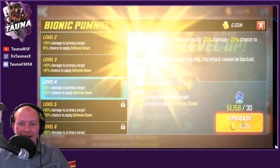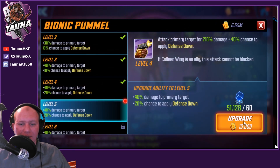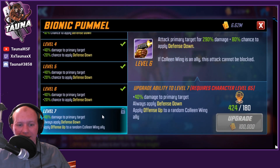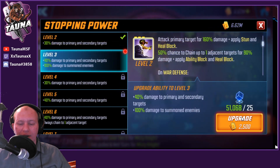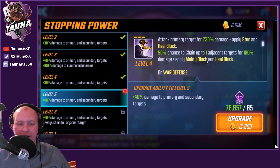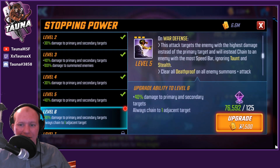Her basic will attack, and if Colleen has a DoT on the target, it's going to be unblockable and apply defense down. The Tier 4 is worth it — always applying defense down and offense up to Colleen is great. Her special will stun and heal block, and on war defense it applies to the target with the highest damage, then shifts to the enemy with the most speed bar.